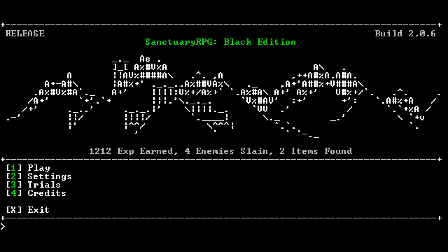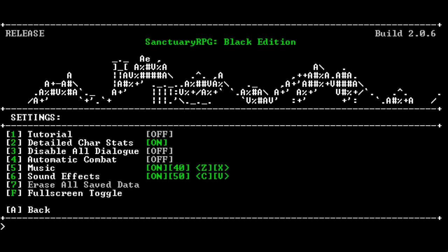There's no mouse control, really. Everything you do, you do with a keyboard. But don't let that put you off. Over here we have the play settings, trials and credits. You put in your number and press enter. For example, if I want to turn on the tutorial, I press 1 and enter. You can also do music — turn it off completely or use Z and X to increase or decrease the volume, which is pretty cool.